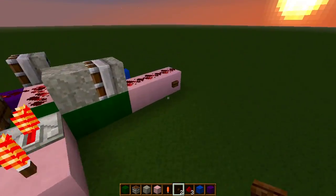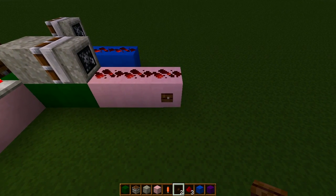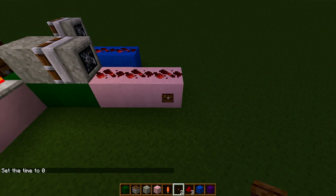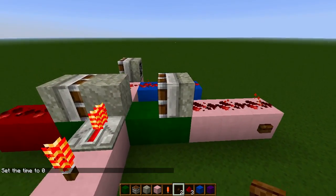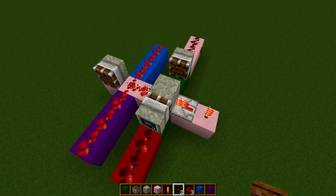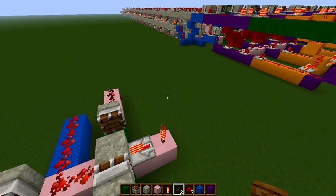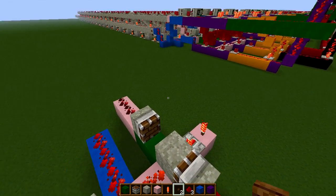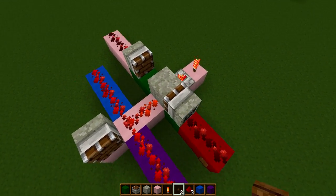This button will simulate a pumpkin growing. The signal comes in, moves the piston, and there's a way to do this without pistons — I just prefer using the piston method, because I've had issues with the redstone signals not cooperating over distances, and the pistons seem to solve that problem for me.